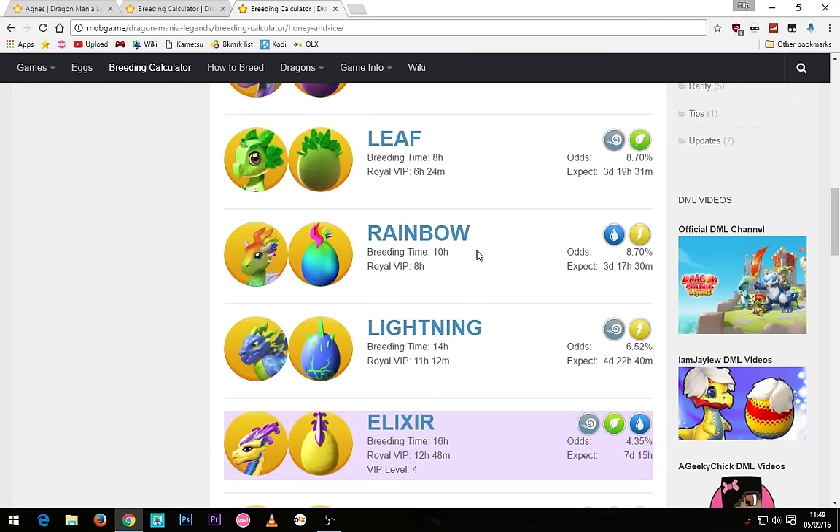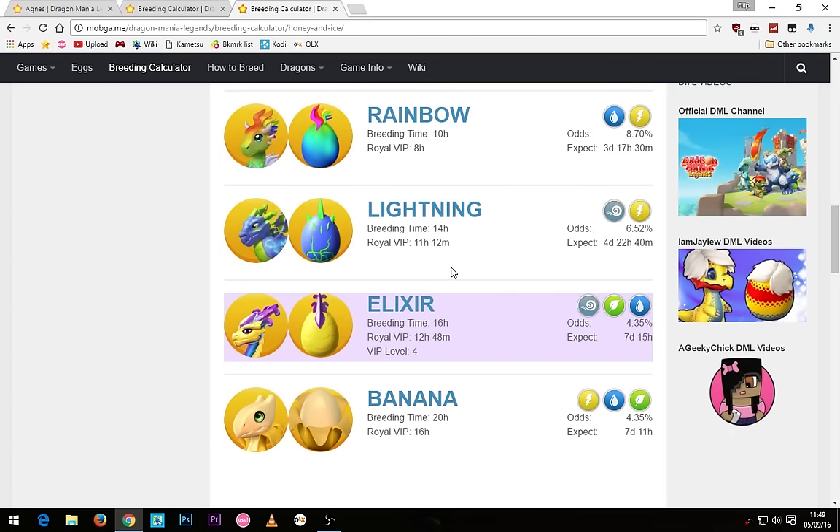After that you've got the rainbow dragon with a 10 hour breeding timer or 8 hours for VIP. After that you've got the lightning dragon — the one you need to breed the Agnes dragon — with a 14 hour breeding timer or 11 hours and 12 minutes for VIP.